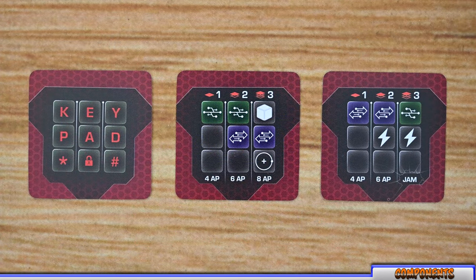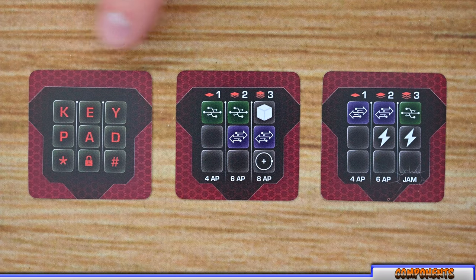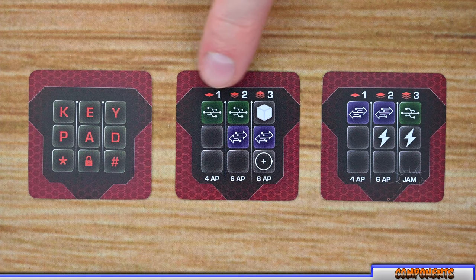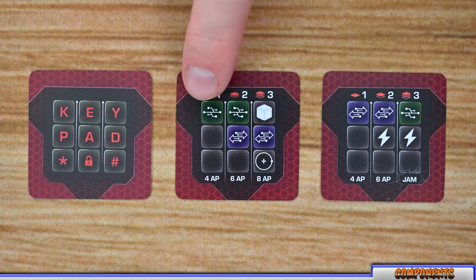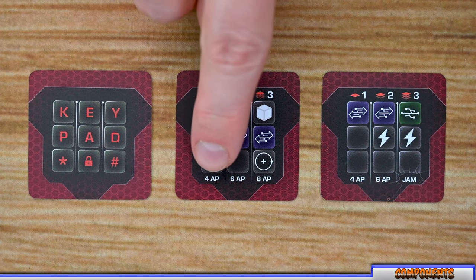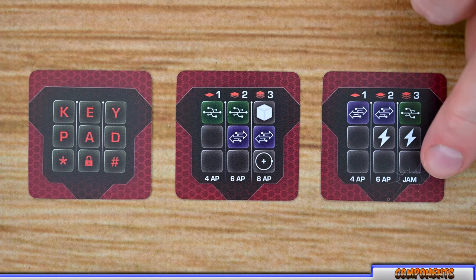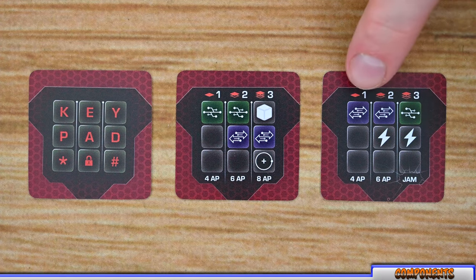There are six different decks of cards that players are going to be interacting with throughout the game. The first are the keypad cards. Each time you try to open a door, you'll reveal one of these cards listing requirements broken down into three different levels. You can choose to meet those requirements or try to brute force it, which will have a number of action points listed on the bottom. Some will also list a jam, meaning you cannot brute force those — you must use the sequence listed.